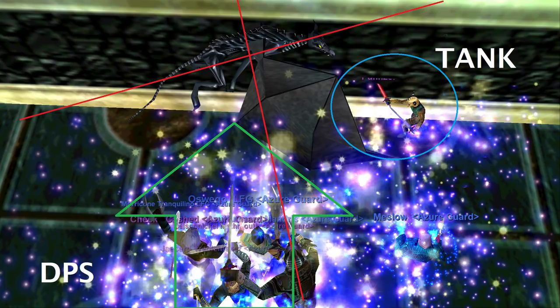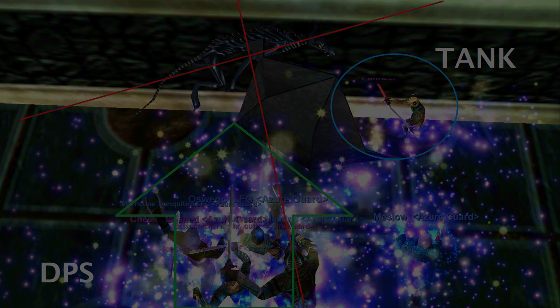In the blue we've got the tank — looks like Panzer there — engaged against the Onyx Skydrake. With the green arrow you can see all the DPS. They're pushing perpendicular to the tank with the mob up against the wall. I've drawn these red lines to give you a better idea of where you need to be positioned to push these mobs up against the wall. One thing I want you rogues to keep in mind: you don't have to be facing the back of the mob to do your backstabs. You just have to be in that back quadrant of the mob, facing the wall perpendicular, and you can still get your backstabs off.